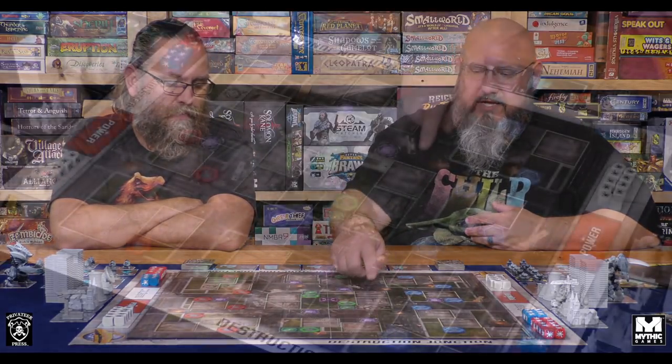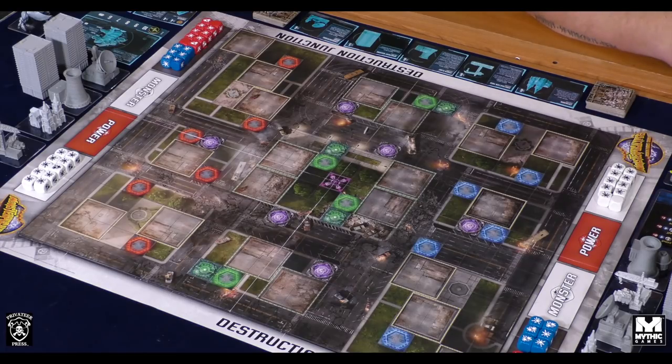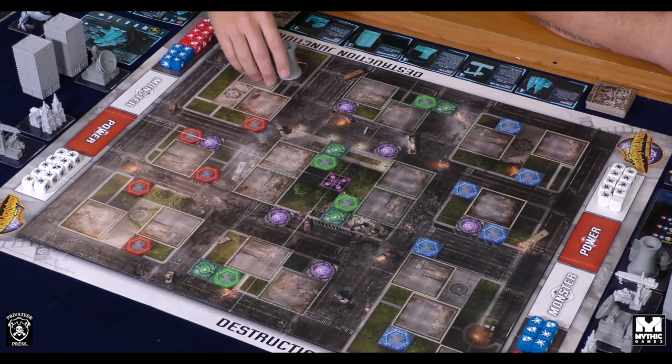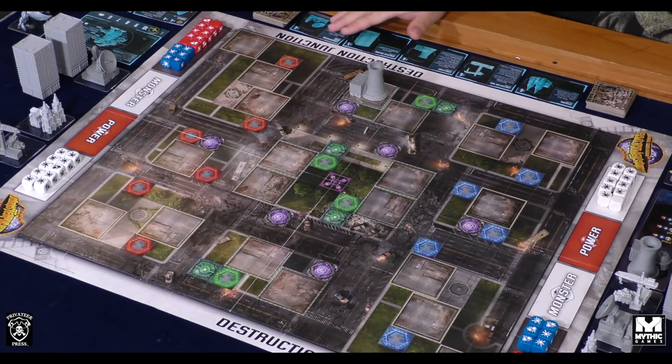When you bring buildings to the game, each side can bring anywhere from six to twelve. When placing buildings on the board, you have to start with the green center spots first. Once all green spots are full, you can start placing on the other sides. JT gets to go first, but his first few must be placed in the green areas. All buildings have different abilities, and you strategize whether to place them near the center to use their destruction effects, or farther back to protect them.